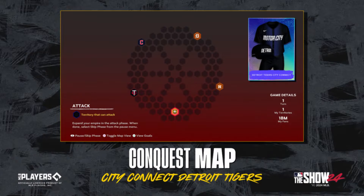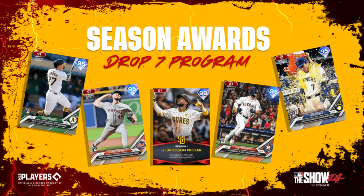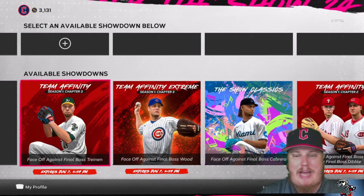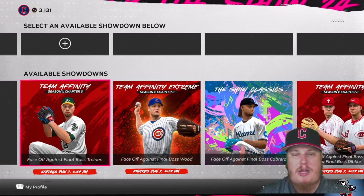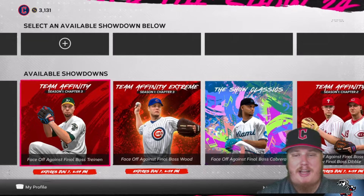Remember, we've got a ton of content coming — we need to talk about the City Connect uniforms for the Detroit Tigers, Mother's Day is right around the corner, and we've got the Mother's Day conquest and the awards program for drops six and seven heading your way. Make sure you stay tuned to the channel. As always, I'm ACkingpin27 — thank you so much for stopping by, have a wonderful day, stay safe out there, and I'll catch you guys next time.